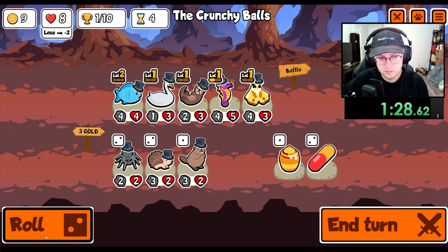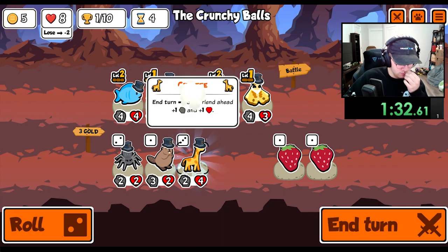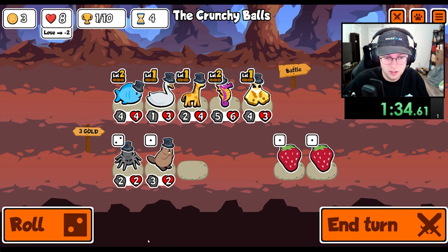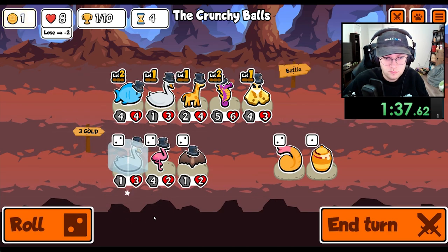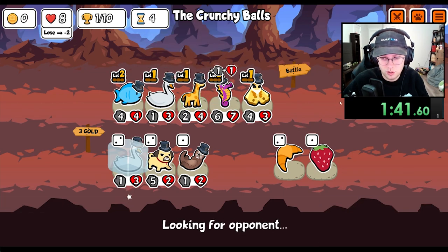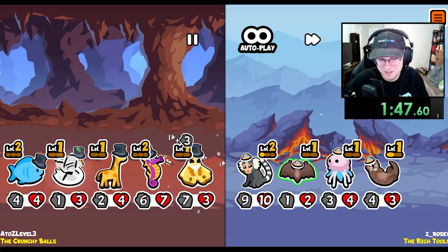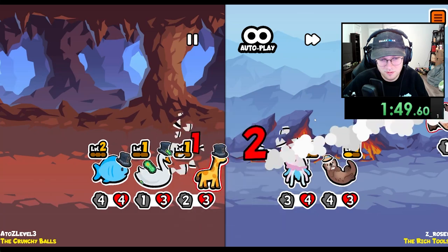I think I'm just looking for — yeah, there we go. I'll go ahead and take a giraffe to start scaling. I also need to take this strawberry out of my team. Probably not what I should be going.